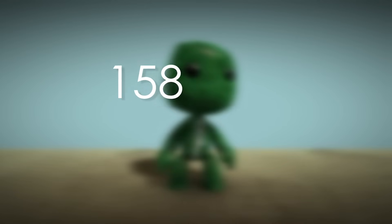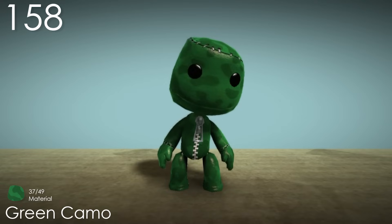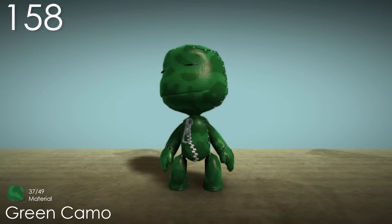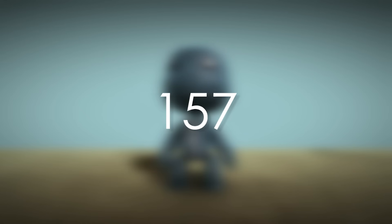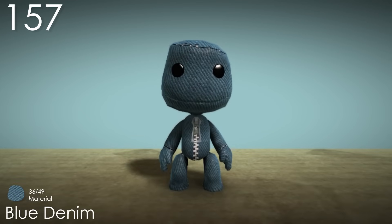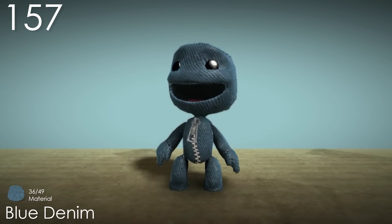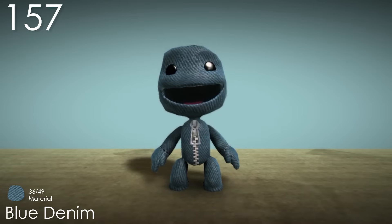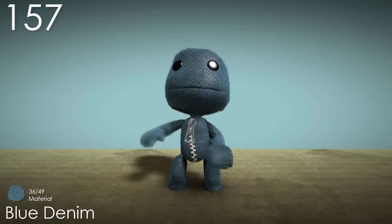Number 158: Green Camo. Although this is similar to some other green based materials, this particular shade of green is still relatively unique, which works perfectly for the classic camouflage colour. Number 157: Blue Denim. Here's the first default material for this list. I actually quite like the variety it adds to the selection at the beginning of the game, as the denim texture is quite cool looking, which the colour goes well with too.